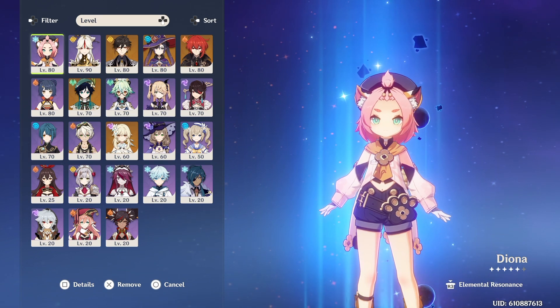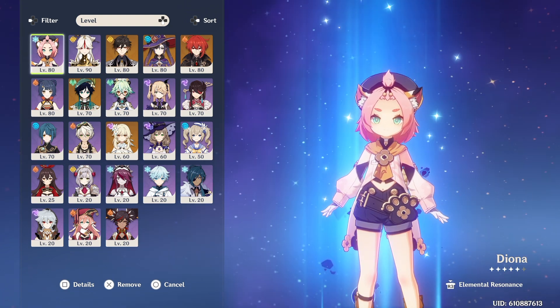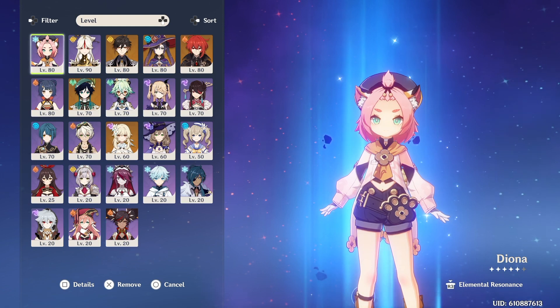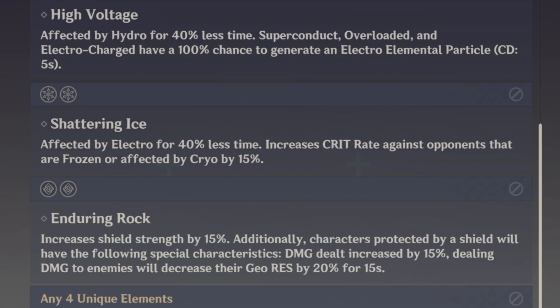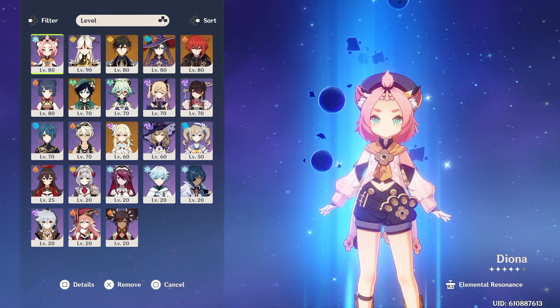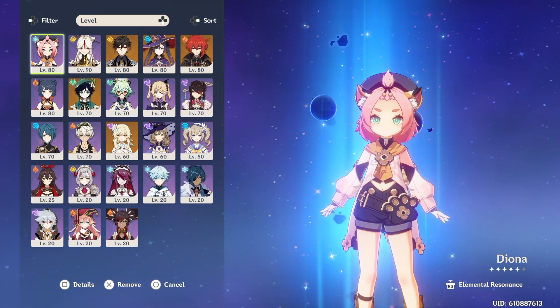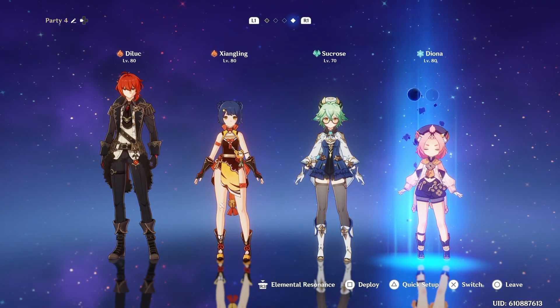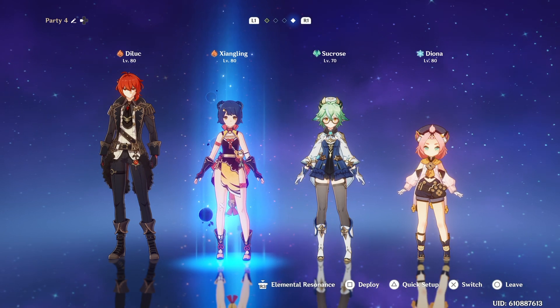Diona's best teams are definitely with other Cryo users. If you have Eula or Ayaka, you can definitely pair them with Diona to get the Cryo Elemental Resonance, which reduces the time you're affected by Electro by 40% and increases Crit Rate against opponents that are Frozen or affected by Cryo by 15%. That helps you spec more into Crit Damage. Also, since her burst applies a lot of Cryo, you could pair her with a Pyro team — Kazuha can swirl Diona's Cryo, and Xiangling will help trigger Melt reactions.